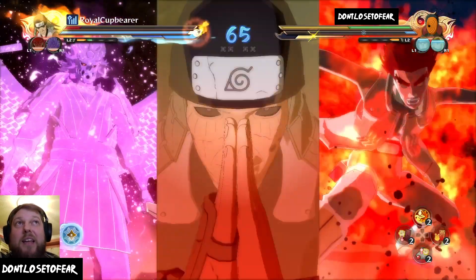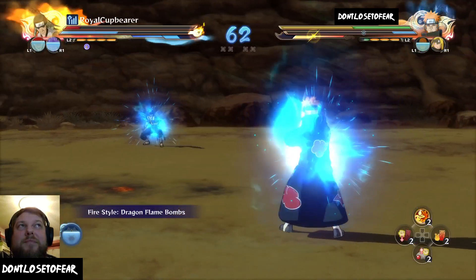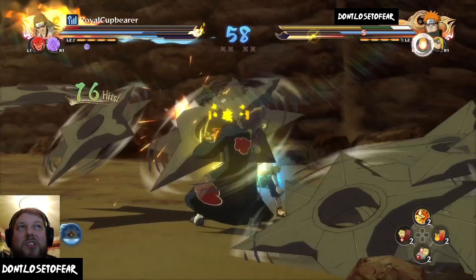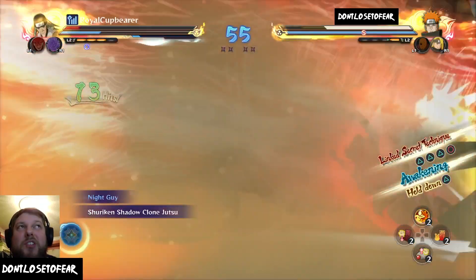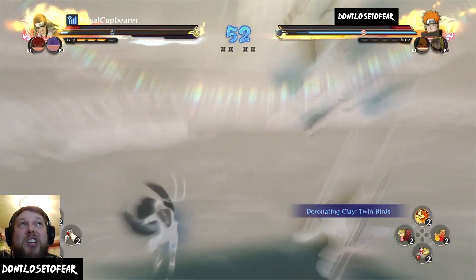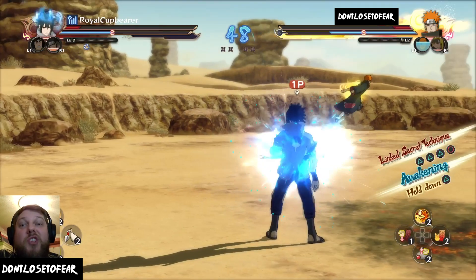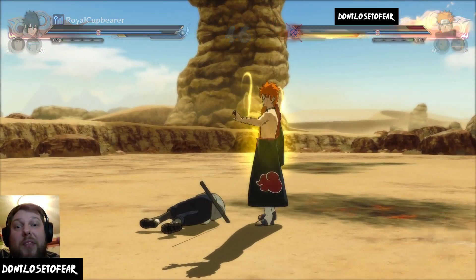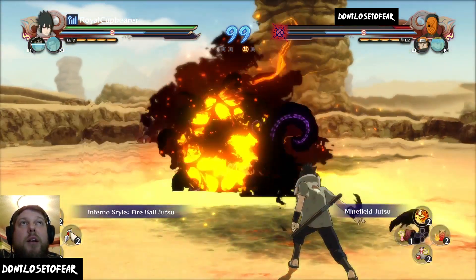He's got that Star of Tobi Awakening — let's see how good it is. Look at that damage. Thank God for that Minefield Jutsu. He threw six of those Awakening actions out and actually dunked on my health bar. I had like a bar and a half on him and he did a whole bar or more with just Star of Tobi Awakening — pure insanity. We got the first round, but that Shuriken Jutsu did an absolute insane amount of work.